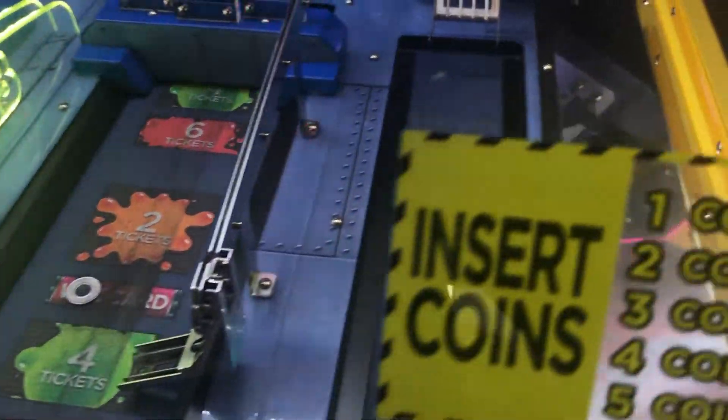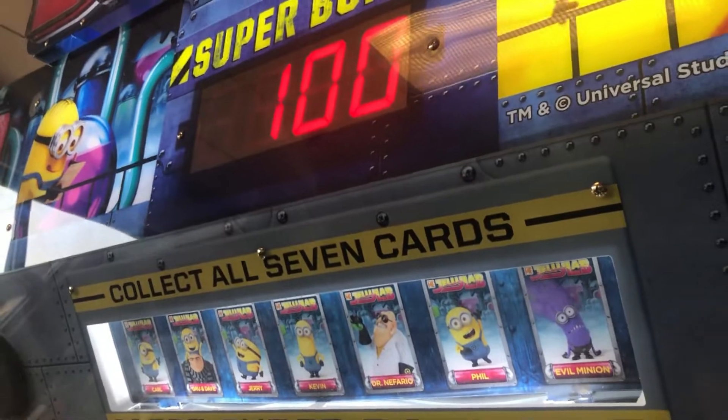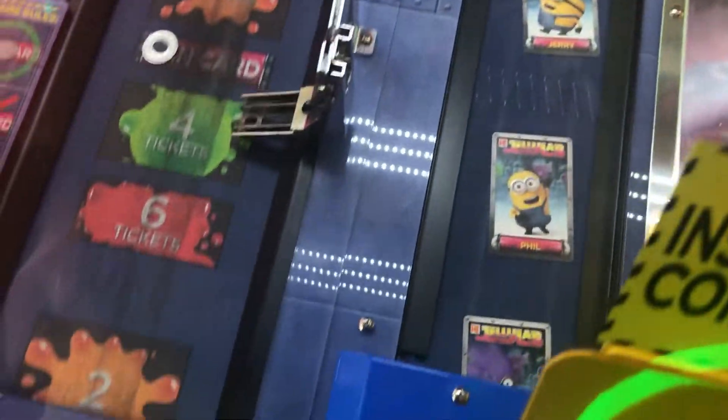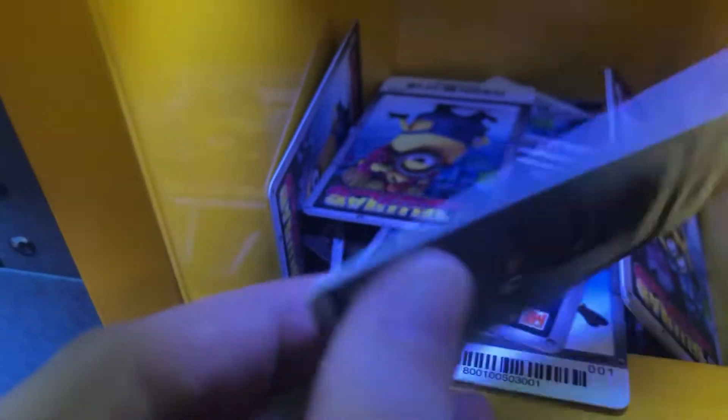Oh — Evil Minion! Evil Minion right there. So Evil Minion is the rare card of the set, so you need him. There are seven cards, but he's the rarest one — and we already got it. There's that Evil Minion, sliding down — check it out! We got Evil Minion. I've never seen this many cards from the Jelly Lab coin pusher. It's a lot — this is really cool.